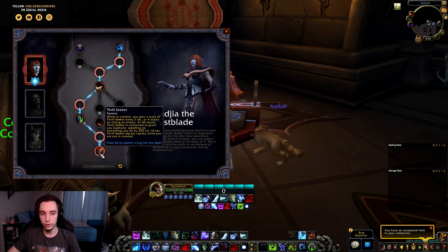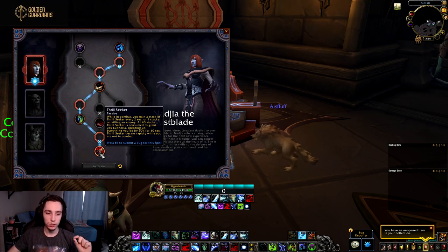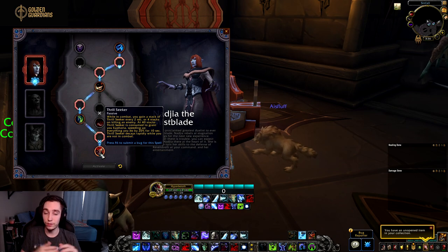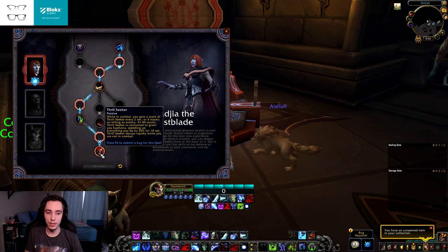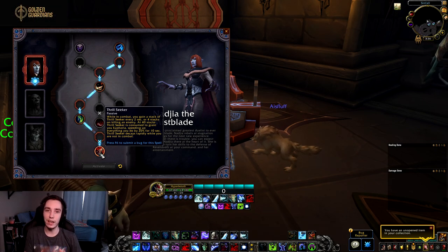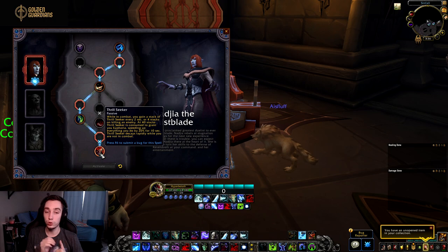In the last row we have Thrill Seeker — while in combat you gain a stack every two seconds, or four stacks whenever you kill an enemy. At 40 stacks it's consumed to grant Euphoria, speeding everything up by 20% for 10 seconds — the same effect as Bloodlust but half the value. It decays rapidly out of combat. Getting four stacks per kill means in Mythic+ with ads you'll proc this way more often, making it super useful there.